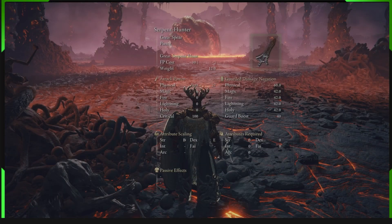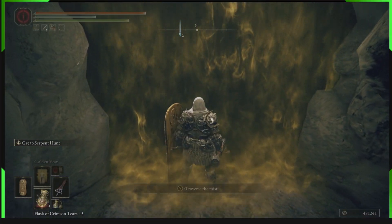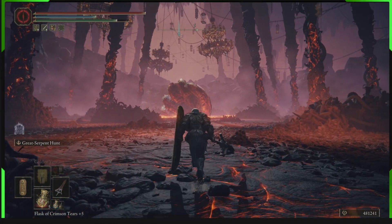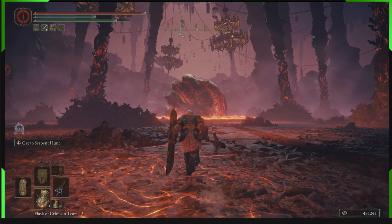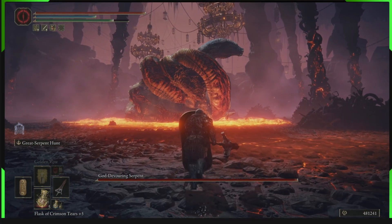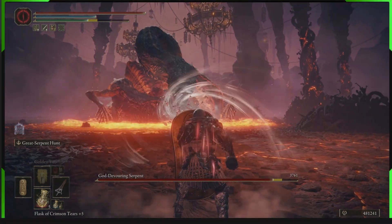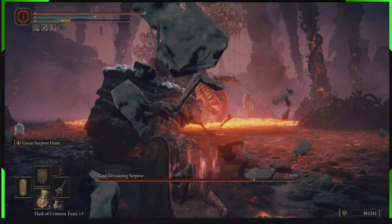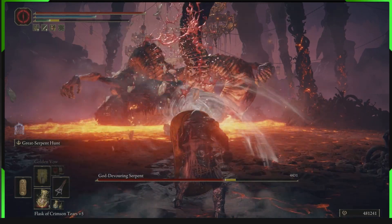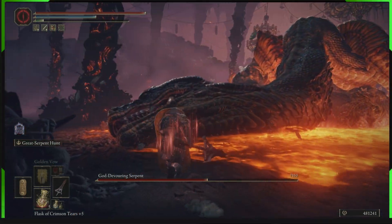The weapon is the Great Serpent Hunter, and the attack you use is the right bumper — RB on Xbox. You'll see the fast quick attack and it's just broken. Hold block on your shield with 100 physical block and just spam this. This is how you cheese Rykard — it's super easy. You don't need high stats to pull this off.